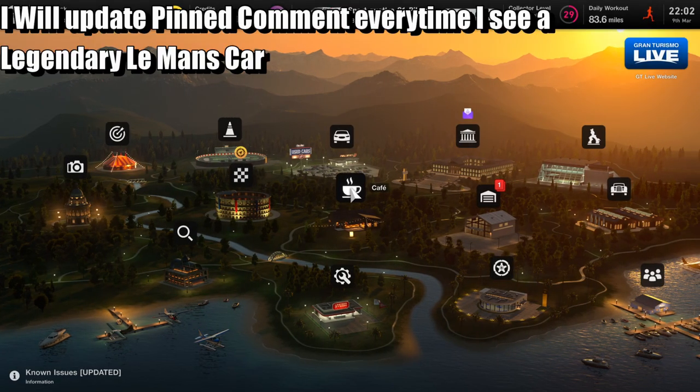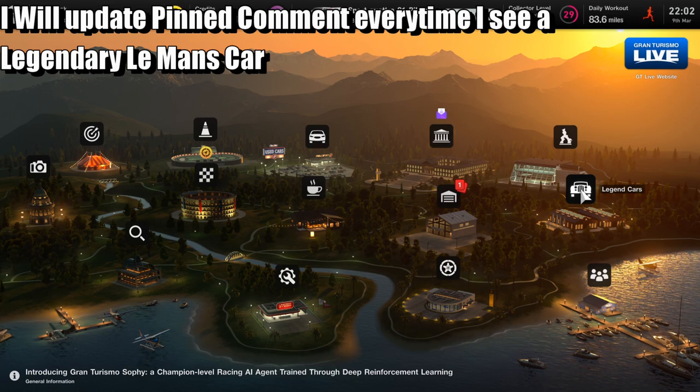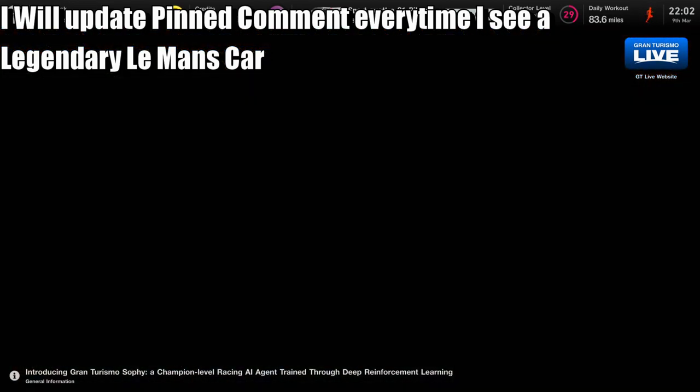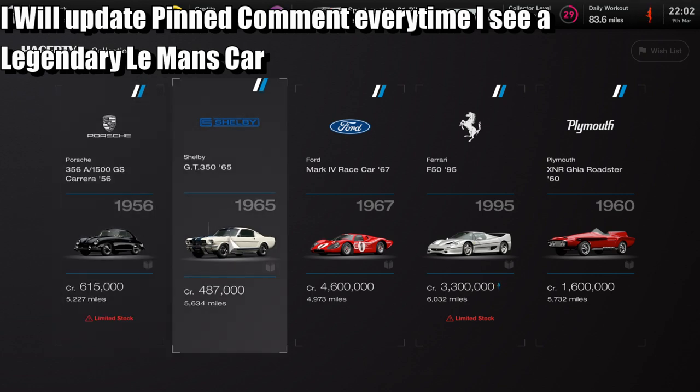What is up guys, Matt from School Busters. Today we're on Gran Turismo 7 for the trophy guide called 'The Three Legend Cars.' What you have to do is buy three legendary cars that are destined to win the 24 Hours at Le Mans.